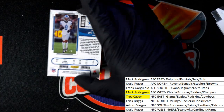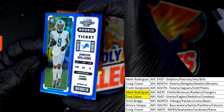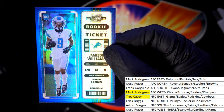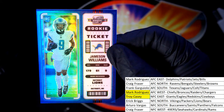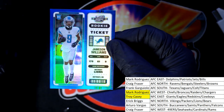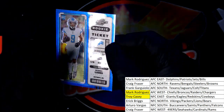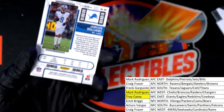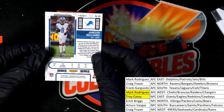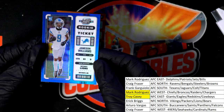What is this? It's a parallel, and it is a Lions wide receiver — Jamison Williams. Jamison Williams for the Lions. This is cool — this is a blue one, and it's numbered to 99. NFC North, Eric B. — nice Jamison Williams rookie ticket parallel.